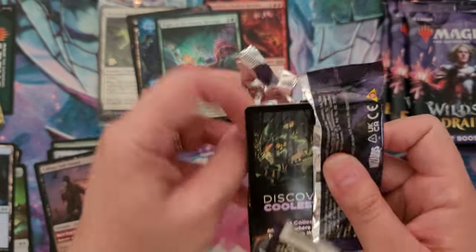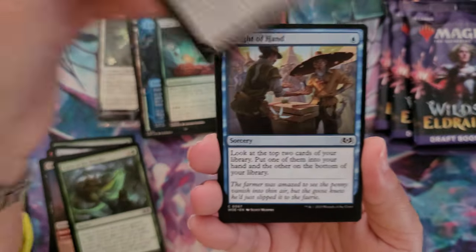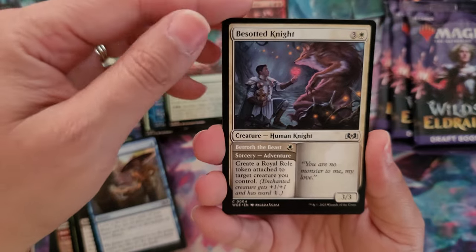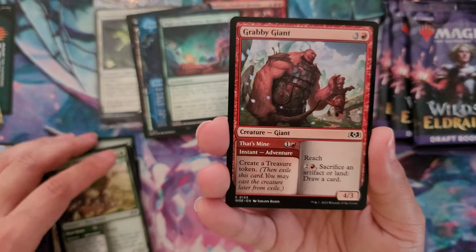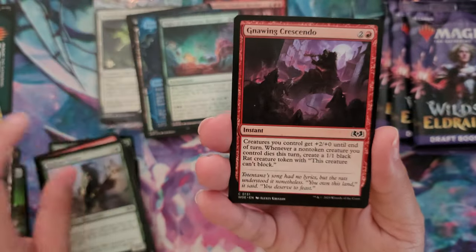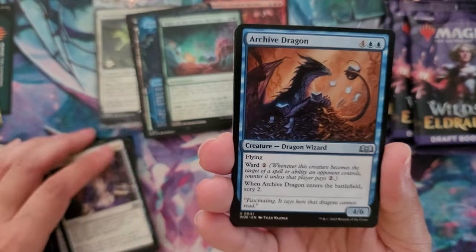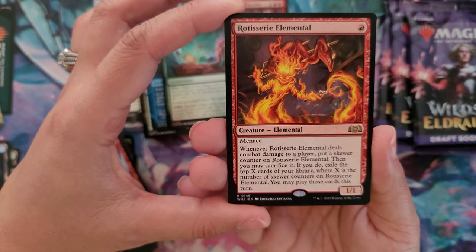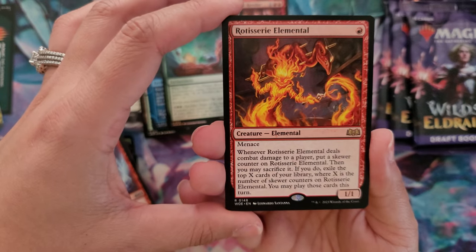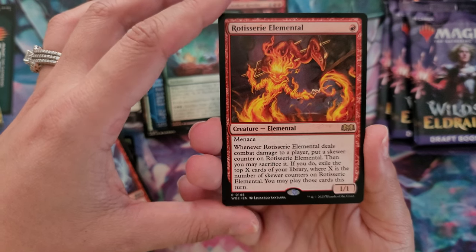Pack number three will get us halfway through our pre-release box opening. Curse of the Werefox, Shatter the Oath, Sleight of Hand, Besotted Knight, The Beanstalk Worm - that's what our art card was, that plant worm, or the divider at the beginning of the opening. Grabby Giant, Sky Beast Tracker, Gnawing Crescendo, Barrow Naughty, Creature Fairy, Glass Casket. Archive Dragon, Stone Splitter Bolt. And another rare - it is red - Rotisserie Elemental, 1/1 Menace. When Rotisserie Elemental deals combat damage to a player, put a skewer counter on it, then you may sacrifice it. If you do, exile the top X cards of your library where X is the number of skewer counters on Rotisserie Elemental. You may play those cards this turn for one red.